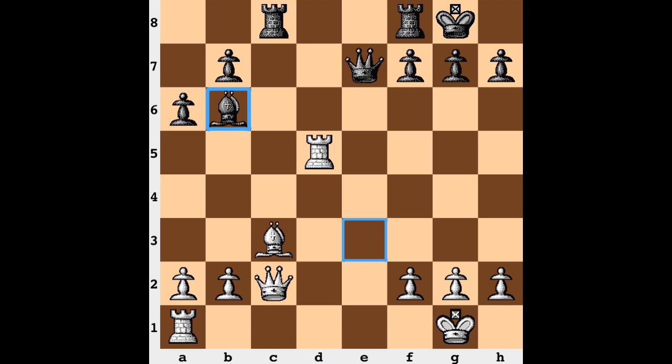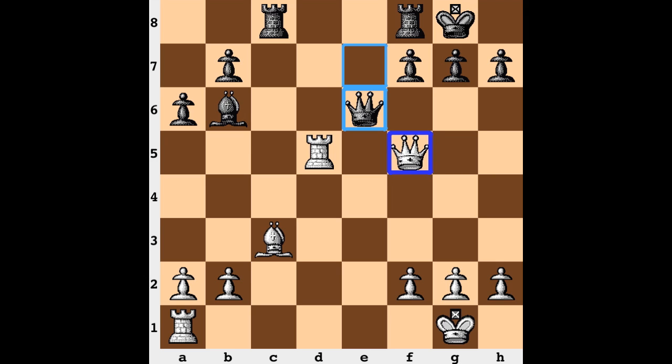Coming back, bishop b6 — probably the best square, staying off an open file. And now queen to f5, queen improvement, recognizing this queen is in a strong spot. Queen to e6, offering a queen exchange. And if there is this exchange, okay there is an isolated pawn, but there is pressure against f2 and this is dwindling down to a very calm position. We do not have the queens coming off the board; the queen does retreat.